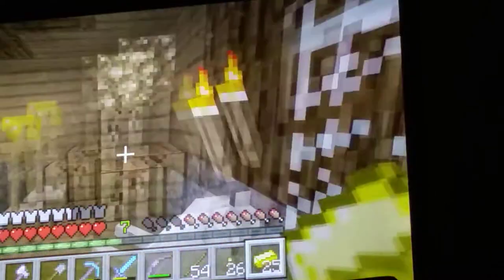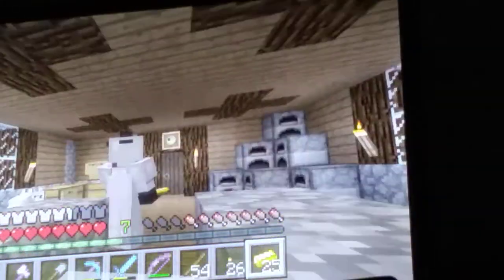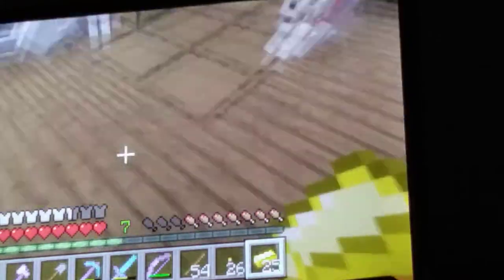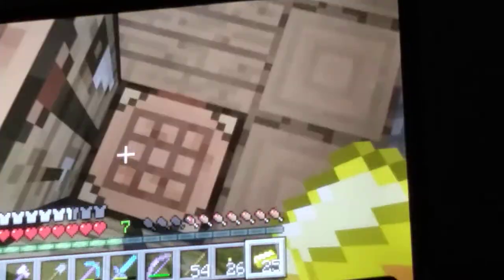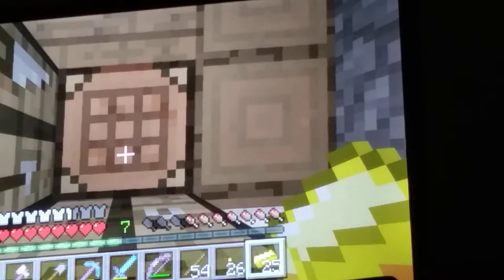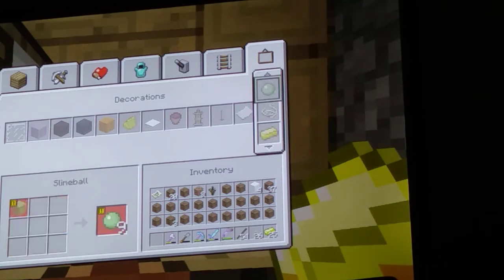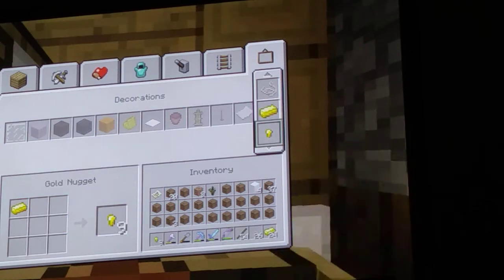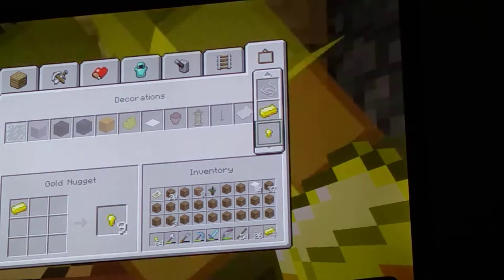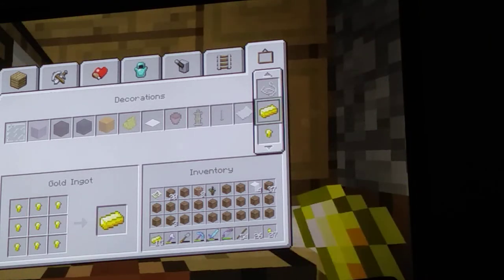Hey, what's up guys. Today I'm going to be showing you how to duplicate. This is my survival world, by the way. What you're gonna do is stand right here, have a crafting table under you, then you're gonna go and you have to have two spaces and keep your inventory full. You just keep doing this till it starts to glitch.